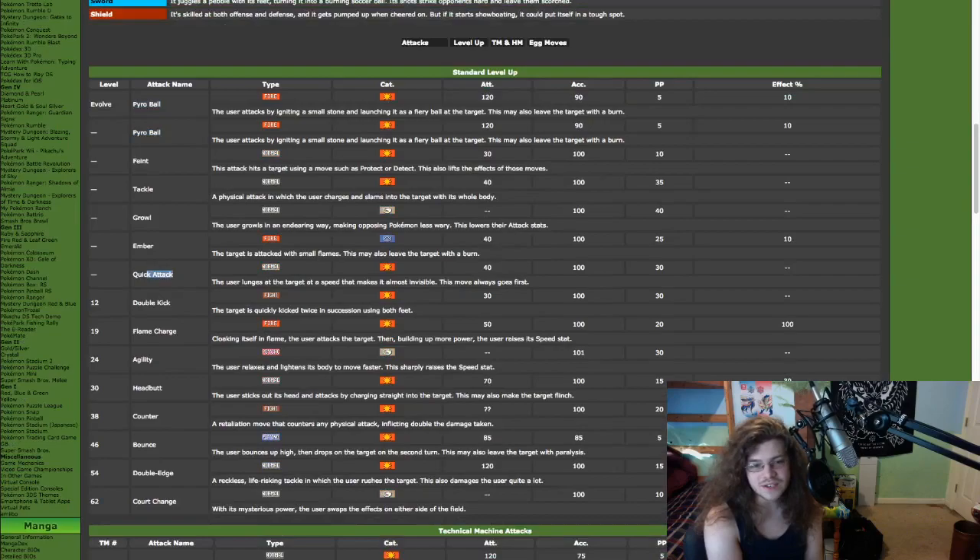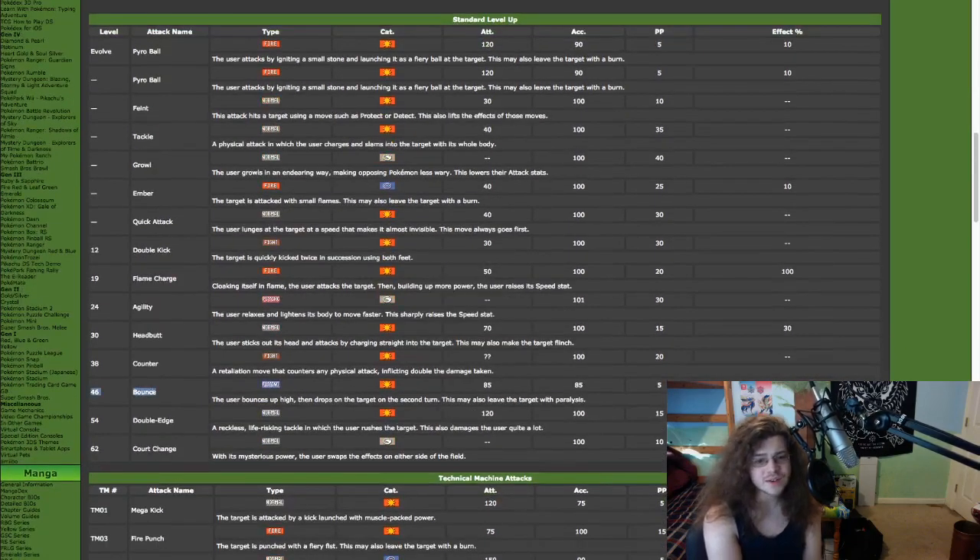Then we have some other stuff. We have Quick Attack, which is neat — there's a video floating around by Wolfie where he used Trick and Quick Attack to stop an eject button and then Quick Attack that Pokemon to activate it, stopping any Dynamax. It's such an interesting thing, and this Pokemon has access to Quick Attack so it can be the user for that, although it is really gimmicky. You want to look at mostly physical attacks here. Bounce is interesting, especially when it gets Libero, making it a Flying-type Pokemon, potentially shielding out from a lot of types, as well as Double Edge.